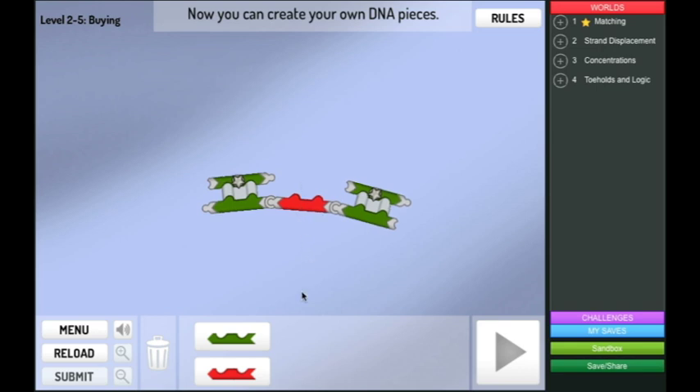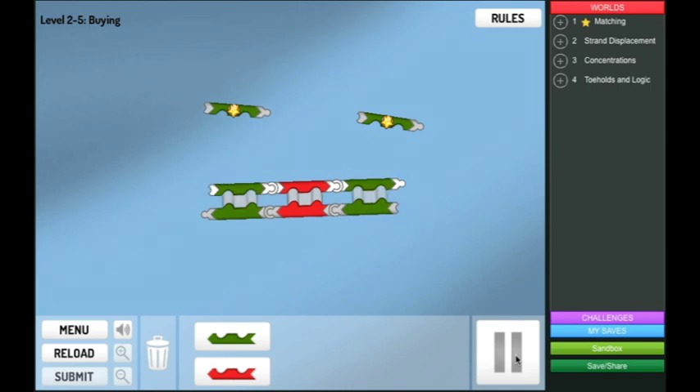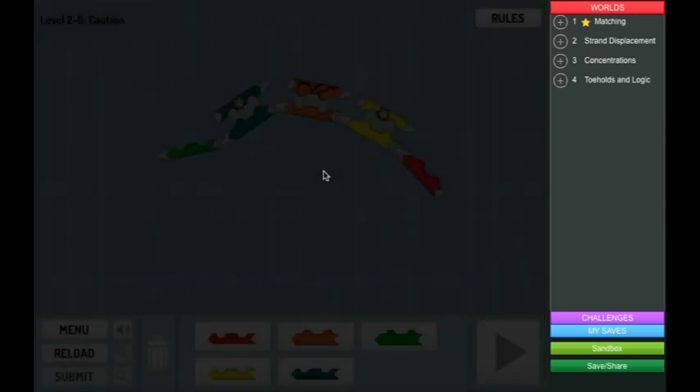Now you can create your own DNA pieces. So we put this one and then we put this one and then we put this one. And that's it. Voila — two stars! Good work. Next level.